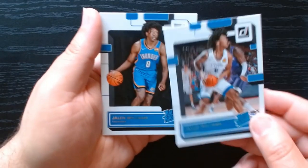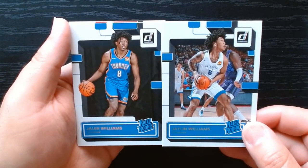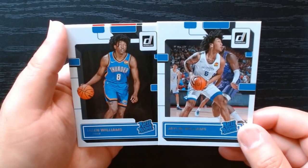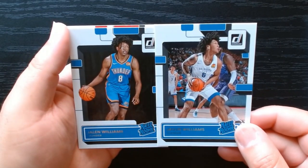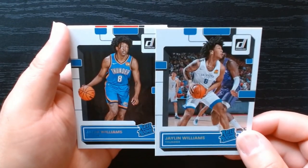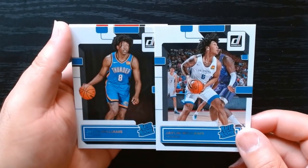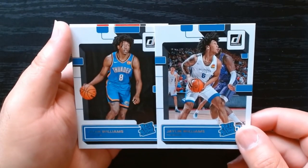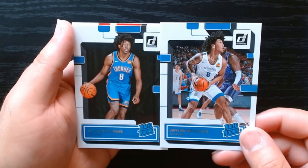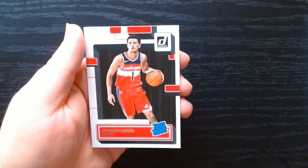Oh yeah — so there's two, that's interesting. I gotta check that out. Oh wait, this is not Jalen and Jalen. There's a Jalen AND a Jalen — are they brothers? This is so wild. One is number six, the other is number eight. I think Jalen is the better one over Jalen. That is so weird — I didn't know there was a Jalen and a Jalen and they're both rookies in the same year. Interesting. You learn something every day, and there is Johnny Davis.